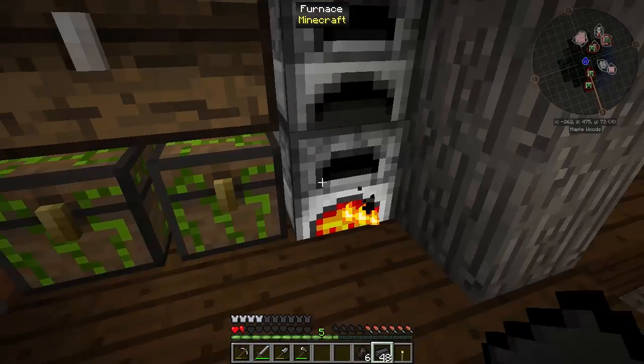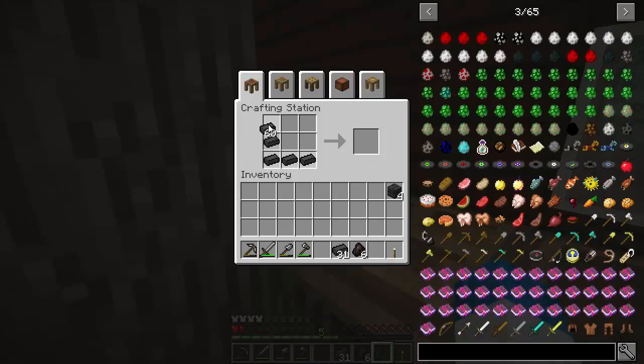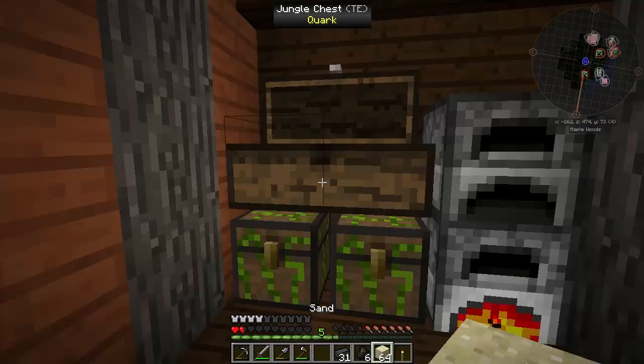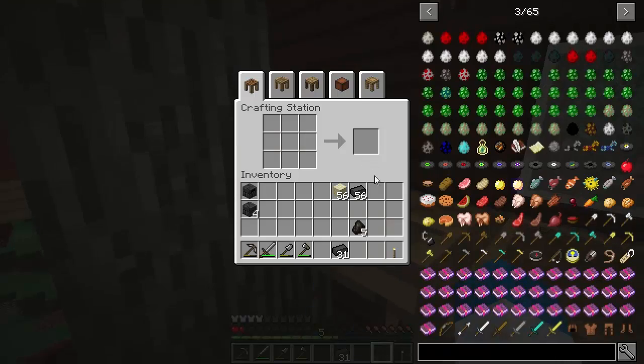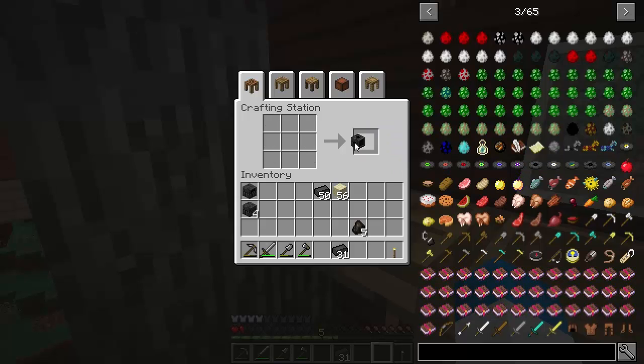We've got plenty of seared bricks - that should be enough to do this. There's my smeltery controller. I need a piece of glass of course, so let's get eight pieces. I'm going to need glass going forward anyway. We need more seared bricks as well but I'm not quite sure how many. Let's make a drain, a faucet, and a casting table.